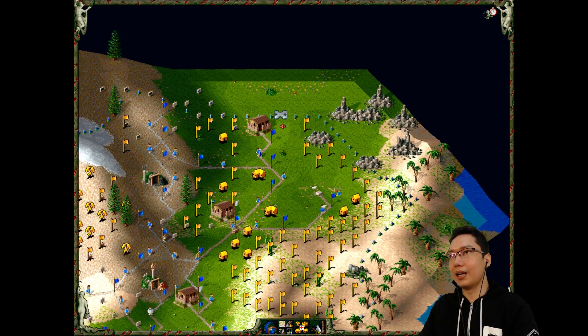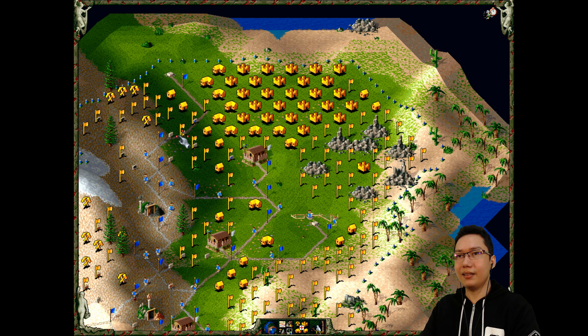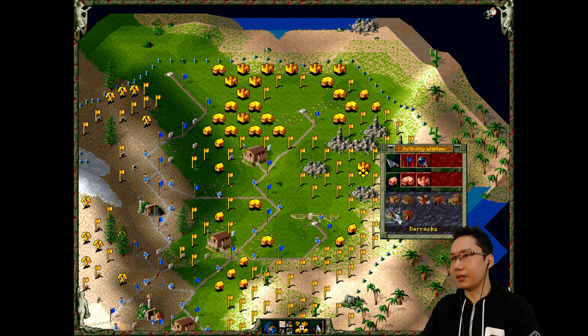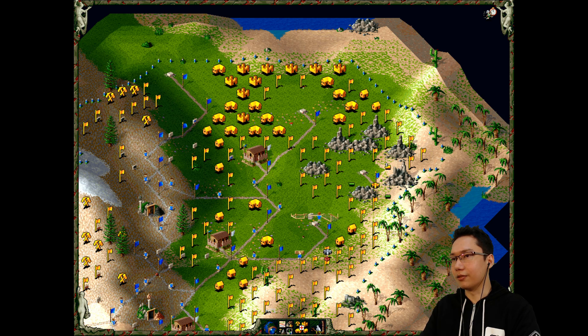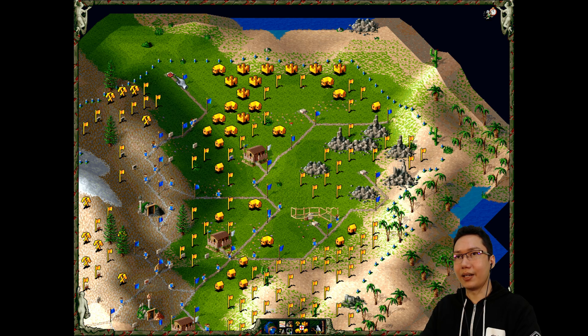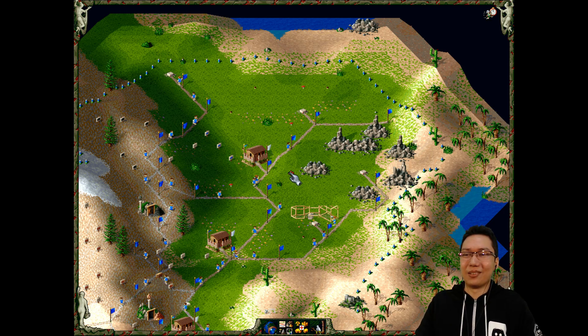Barracks is complete, soldier is coming up, allowing us to take more of this grassland. Let us put another barracks there. We will build the road to hook up to there. Lots of empty space, so I'm going to put the farm there - second farm. Build a road down to there. We can put a quarry right there. We are dominating this tutorial mission - two farms should be good.